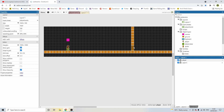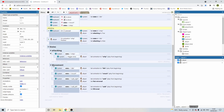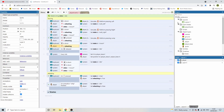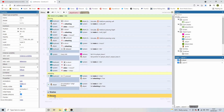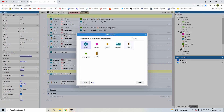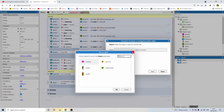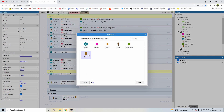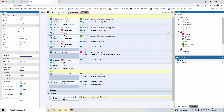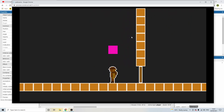Now we need to make the door open when we collide with it. Go back to the events, create a new group called 'doors', add an event for the player on collision with the door sprite. On that collision, set the door sprite to frame one. Go back out and rename the sprite to 'door'.